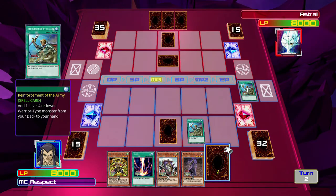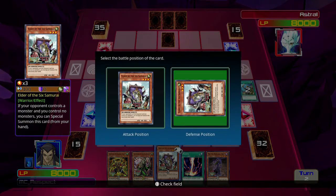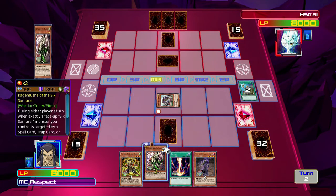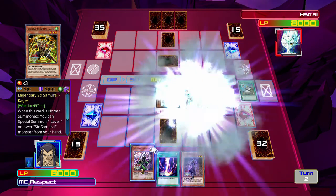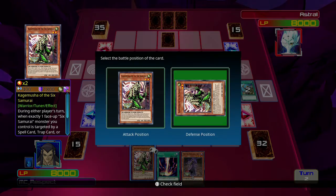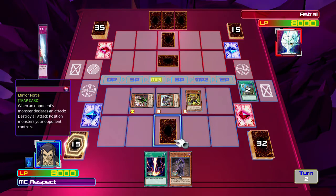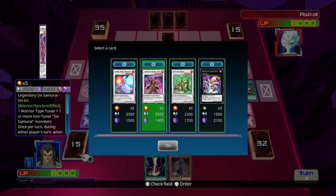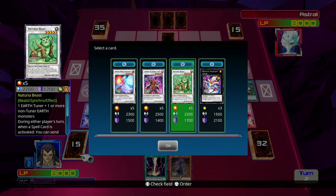This is my Tuner Monster. Kagemusha of the Sixth Samurai is one card, and Elder of the Sixth Samurai is the other. It's actually not necessary — I could have just brought in Legendary Sixth Samurai Kageki to bring in this guy, and those two would also fuse into Shien.